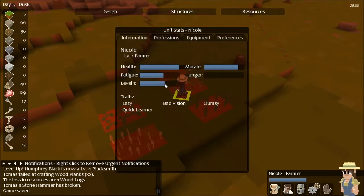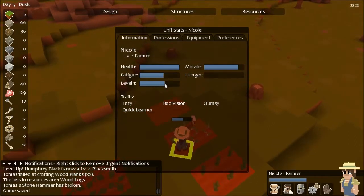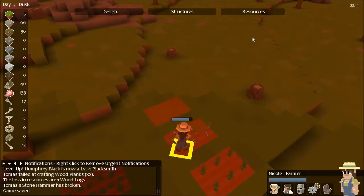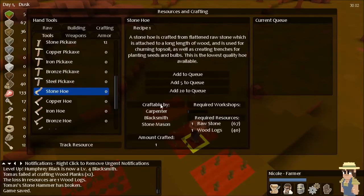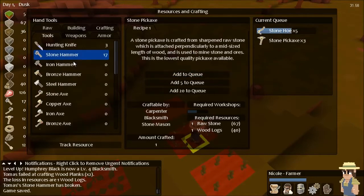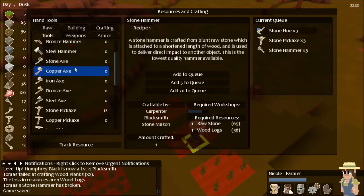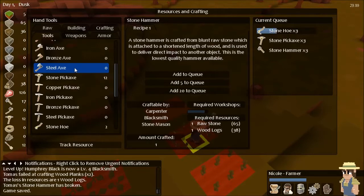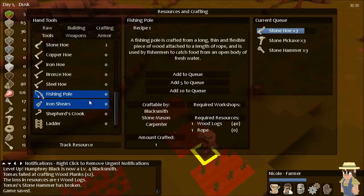Just doing some level grinding. Nicole — farming's tough, farming takes a lot of hard work. She is clumsy though. So far she hasn't broken any of the tools. We should probably make five hoes for her. We've gone through the pickaxes a bit so we'll build three of those. Stone hammers — we still got plenty but I'll go ahead and build three of those as well. No need for a blacksmith just yet.